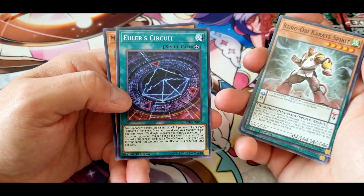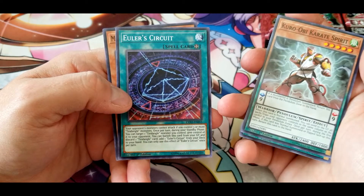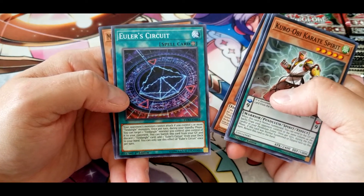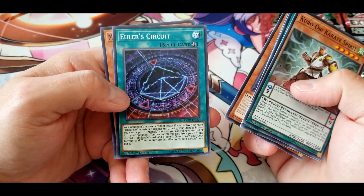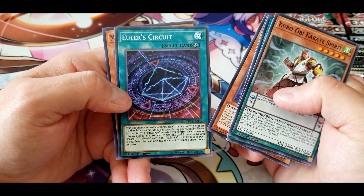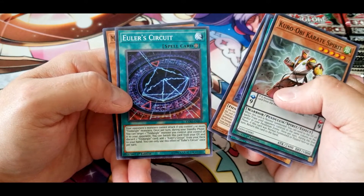Euler Circuit: your opponent's monsters cannot attack if you control three or more Tindangle monsters. Once per turn during your standby phase, you can target one Tindangle monster you control — and yes, it does say Tindangle, so I'm pronouncing it right — give control of it to your opponent. You can banish this card from your graveyard and discard one Tindangle card to add one Euler Circuit from your deck to your hand. You can only use this effect once per turn.